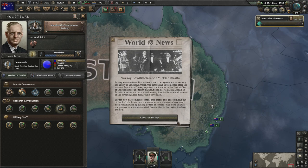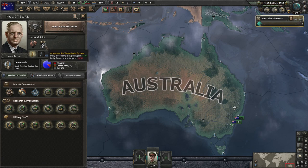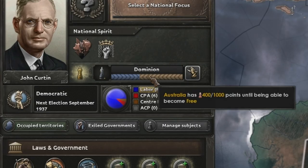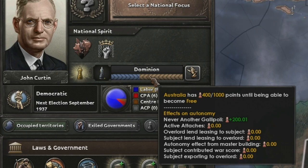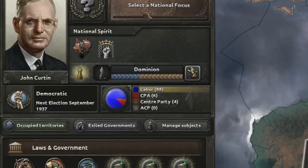This achievement is pretty easy at the start and pretty easy towards the end — it's just clicking buttons. With Abandon Westminster done we now get daily autonomy progress, which is useless to us because it's too slow. What's far more interesting is the daily democracy support going down, which allows us to get a civil war faster. Unfortunately we can't take another focus until we get 551 autonomy.